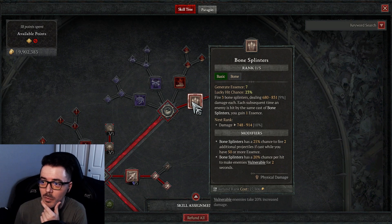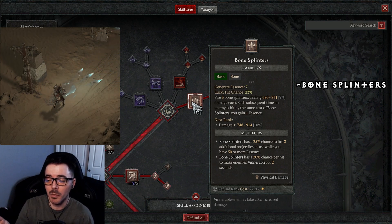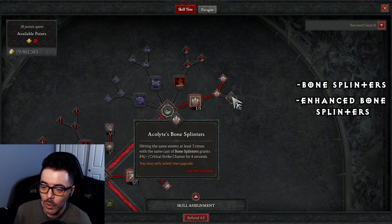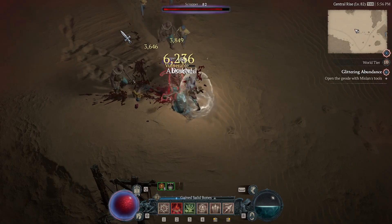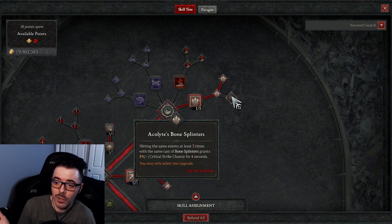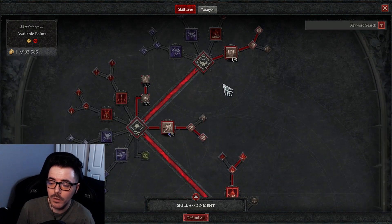The first skill is Bone Splinters — our auto attack. It helps us get essence back by shooting out three Bone Splinters. There's a 25% chance to fire two additional projectiles, so it could shoot five. I went with the top upgrade: Bone Splinters have a 20% chance per hit to make enemies vulnerable. This is ideal because we have an aspect that allows us to get more essence regen. The other option just adds critical strike chance, which I think is overkill since we're already doing a lot of crit with this build.